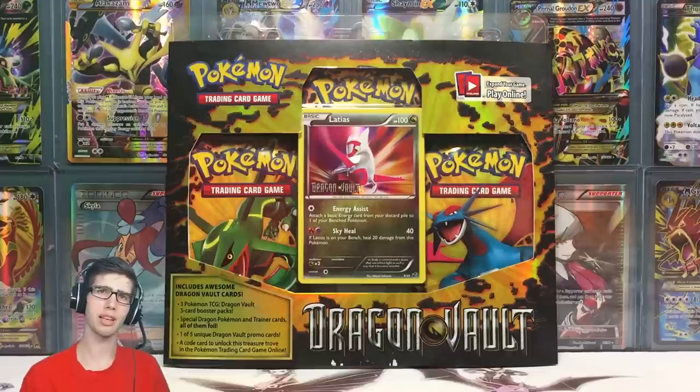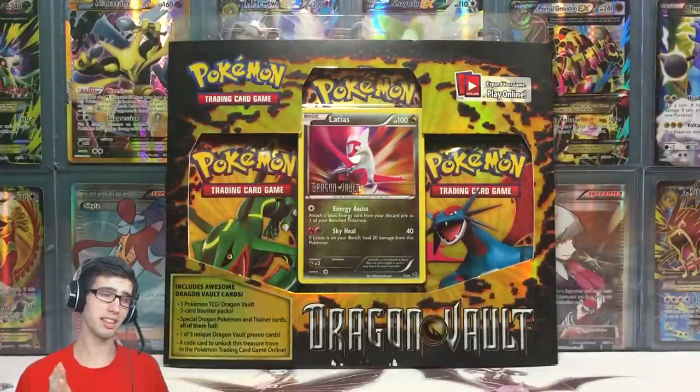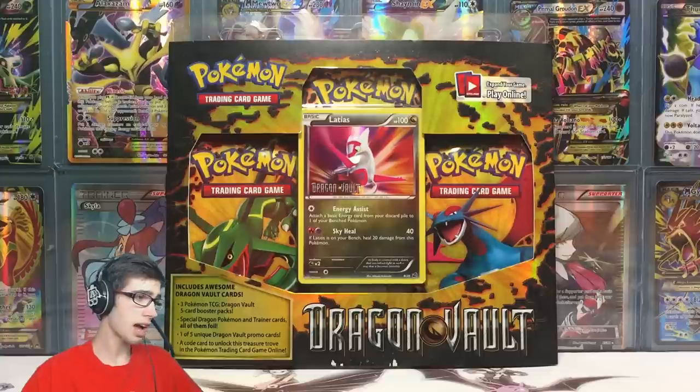I think I've opened up the Haxorus, Rayquaza, and Latios promo versions of this blister pack, so I'll be sure to leave a link to those in the description. Today we're opening up the Latias version of this Dragon Vault blister pack.